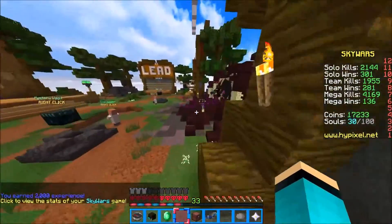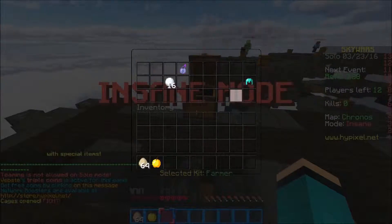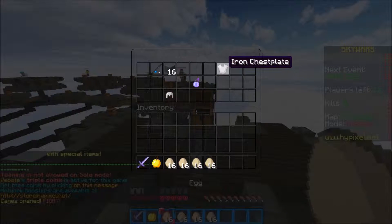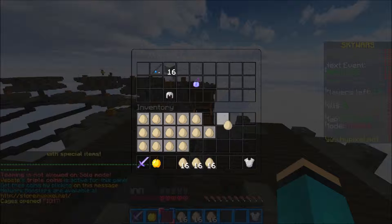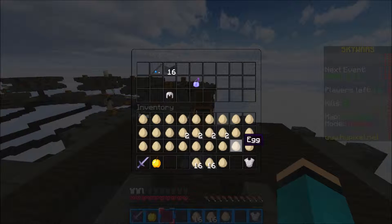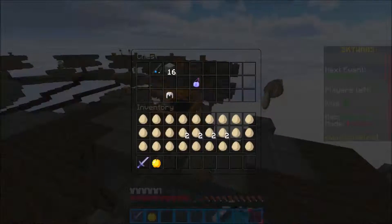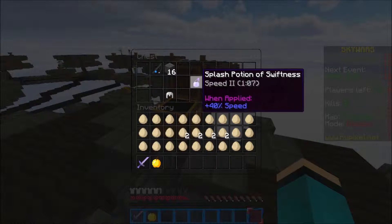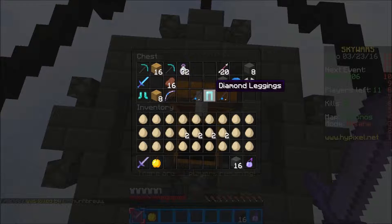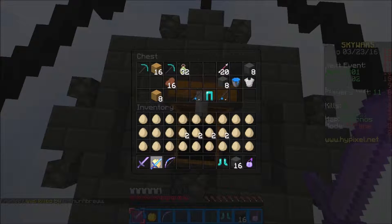I could be that guy who just frees up hotbar space by placing blocks everywhere, but I call that bending the rules, so I won't be doing that. Make sure to grab your XP every day because long-term it's very useful. Into the second game - gonna take the sword. My bad, mistakes happen. I'm gonna throw the eggs out. I'm gonna keep the speed potion because I can splash it, get rid of it, and open up another armor slot. Bow, I guess.